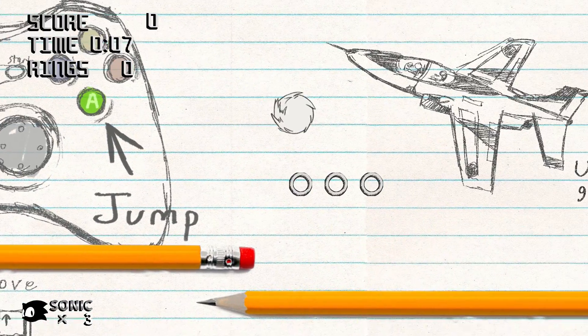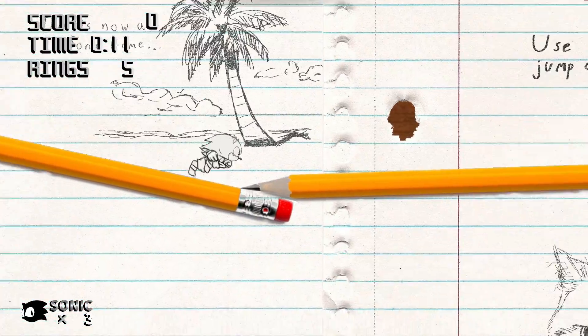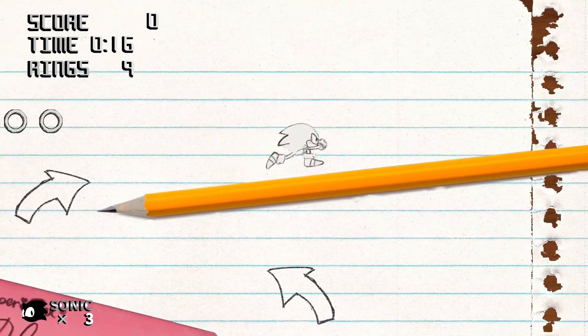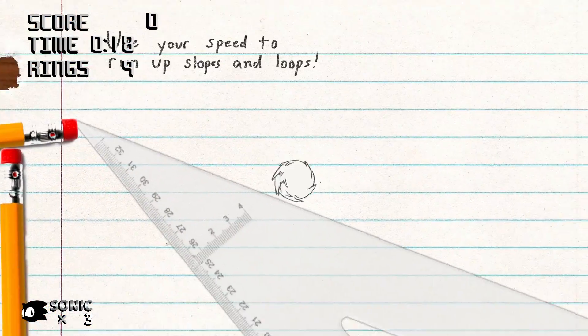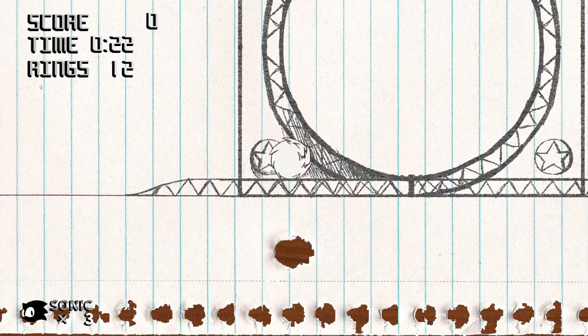It's basically a 2D Sonic game, except it's really pretty. The whole game doesn't look like this, but I think this tutorial level, which I remember from the last SAGE demo, is insanely charming — because, I mean, look at this.